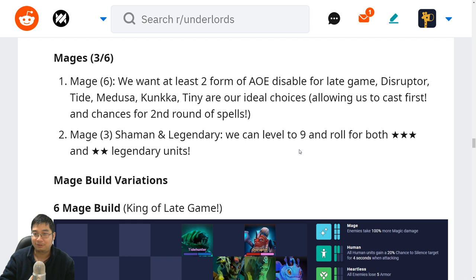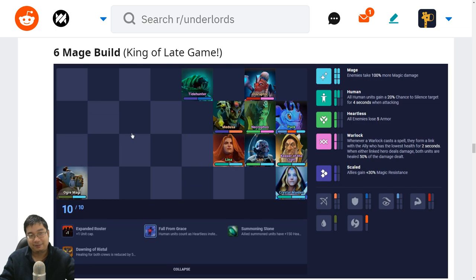When going three mages, we level up super early to level 9 and roll for three stars and two stars — likely we can't find many three stars so we focus on two stars. The first mage variation is the six mage build — we call it the king of the game because there's so much control and utility. The six mages don't include Razor since he doesn't contribute much; even Lina can contribute with the human silence. Here we have Tide as the instant AOE cast, Disruptor for healing and silence, Necro to heal with Atlas. We can have the Deucer for Scaled and AOE stun. We have enough units for AOE damage, and Ogre is baiting in the corner — Ogre can also buff himself. If you get three-star Ogre, that's really good.